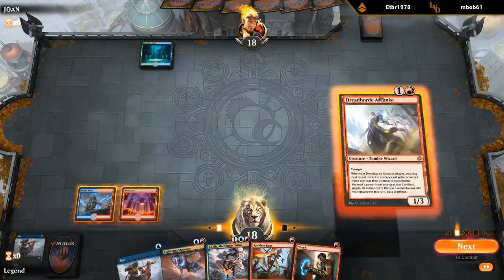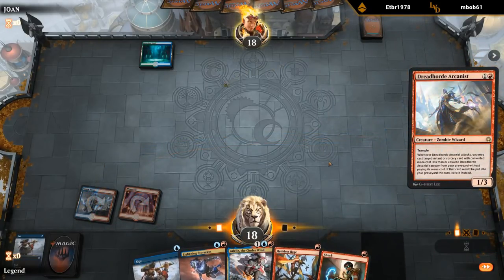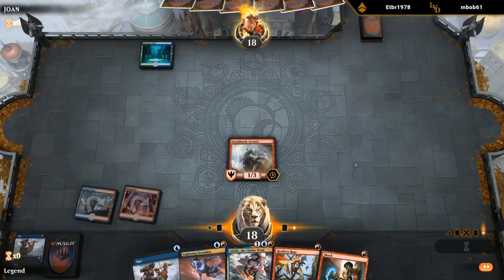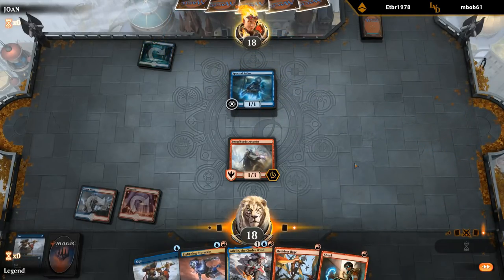I think I take this opportunity to get the Arcanist out there — gives us something to combo with the Reckless Rage before they get a chance to counter with an Essence Scatter or Essence Capture. And a great combo with Shock, Opt, and Reckless Rage — so that was a good draw. Spectral Sailor also makes sense, so blue-green flash confirmed.